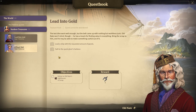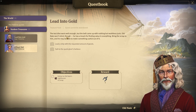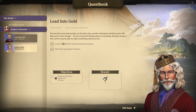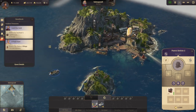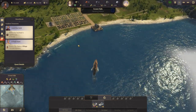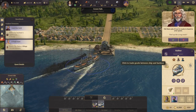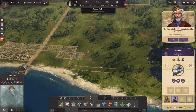The test dive went well enough but the bell came up with nothing but worthless junk. Old Nate won't mind though — he has a knack for finding value in everything. Bring the scrap to him and he may be able to make something useful: that's the crafting we're going to unlock. Deliver 5 tons of scrap to his lighthouse. We also got some new music in the background — someone's whistling along. The Bell Cruiser is back in Crown Falls — let's unload the 10 tons of timber.